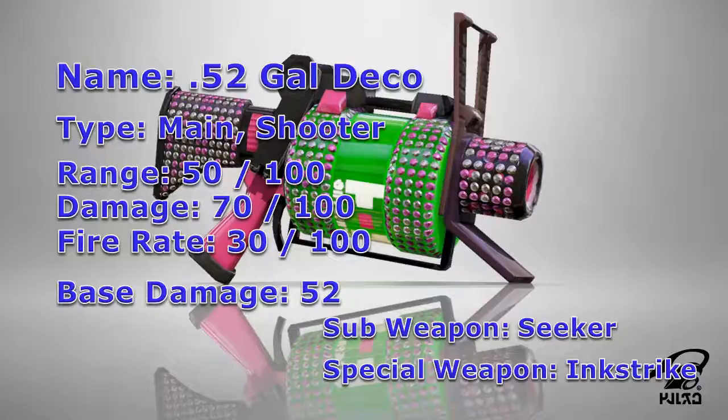As for its special weapon, the 52 Deco receives the Ink Strike, which has its uses in different game modes such as laying down some last-second ink in Turf War, capturing the zone in Splat Zones, giving your teammates coverage on the tower in Tower Control, and popping the shield in Rainmaker.